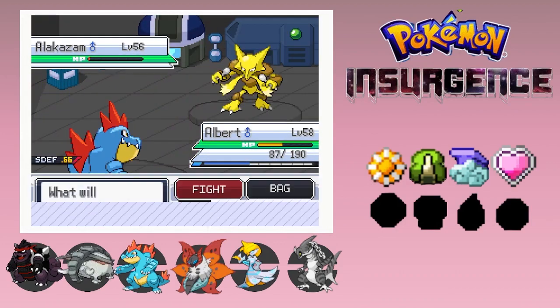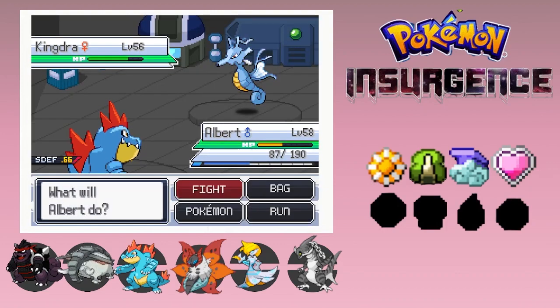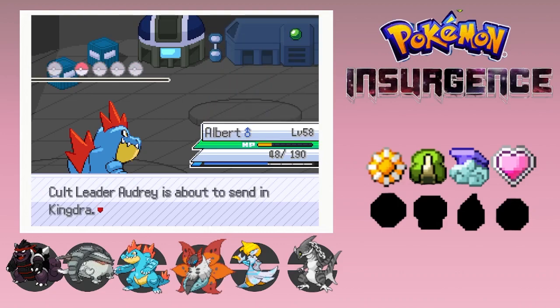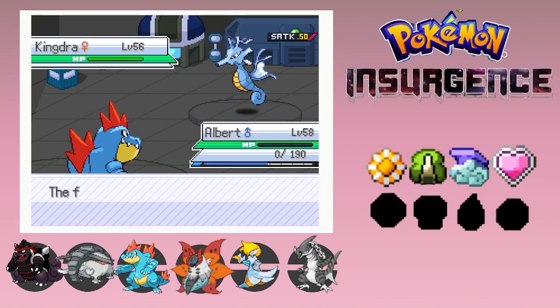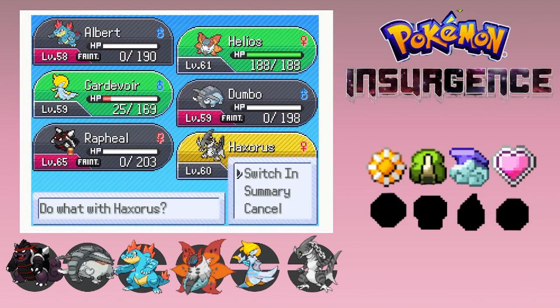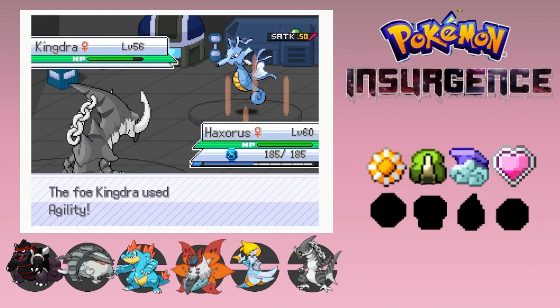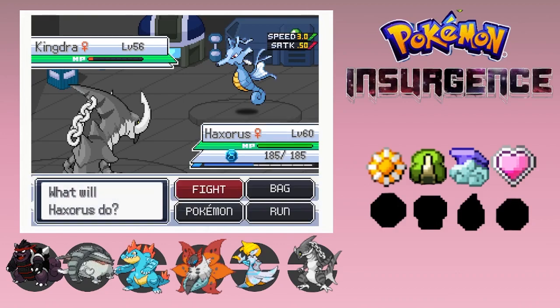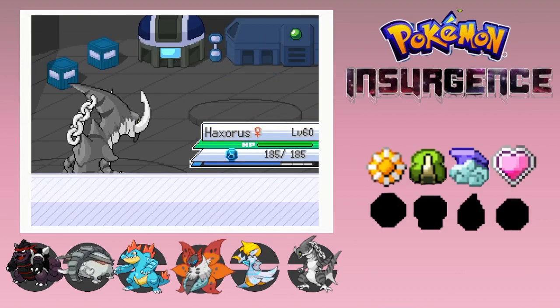We're on the last Pokemon. Hopefully we should be able to get through this. We can just let this die from this - that brings down the special attack. We should bring in Heracross and just get one hit in. That didn't work. That stride crunch - I missed. Yes, we finally got through it, just like that.